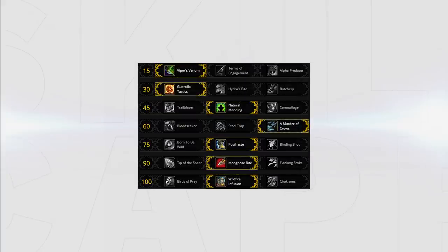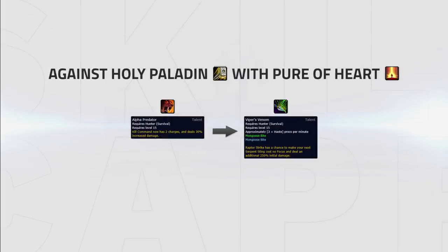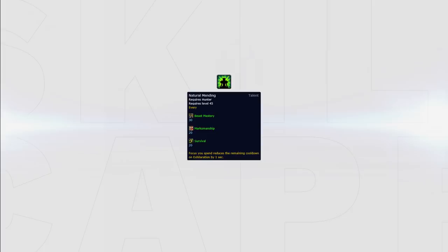For your talents your standard build will look like this. Some talents can be swapped depending on what comp you face. For example, Viper's Venom can be swapped out for Alpha Predator when fighting a holy paladin playing with Pure of Heart, since your Serpent Sting will constantly get dispelled and provide no damage anyway. Guerrilla Tactics can be swapped out for Hydra's Bite against teams that will stack for the majority of the game. The damage increase is very minimal and it depends on what talent you prefer — if you pick Hydra's Bite make sure the enemy team will stack, otherwise it's not worth it. Natural Mending is a standard pick and should be used in longer games where you can make use of the talent multiple times.